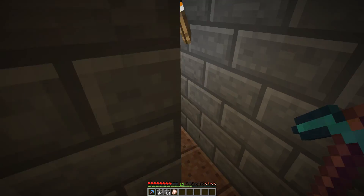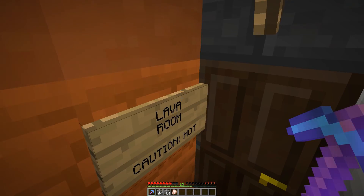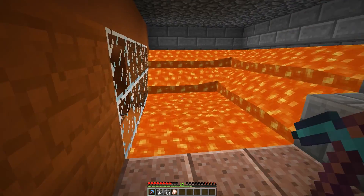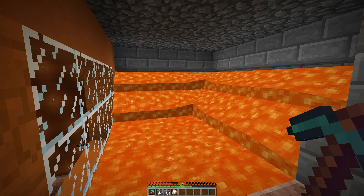Moving down the stairs we have a choice of left towards the lower levels or right towards the lava room. Everybody likes lava, right? Who wouldn't want a room filled with lava in their house? Crazy people, that's who.